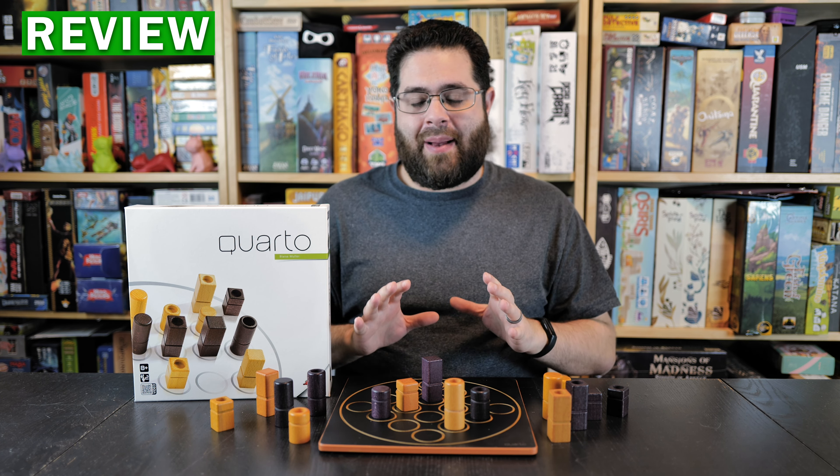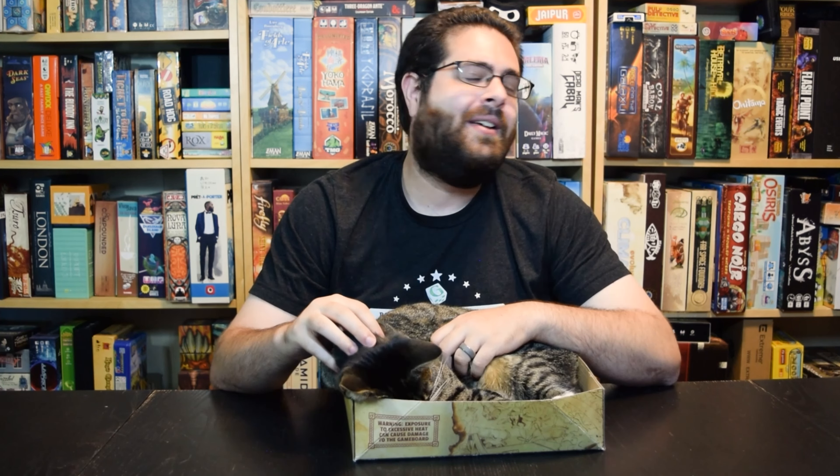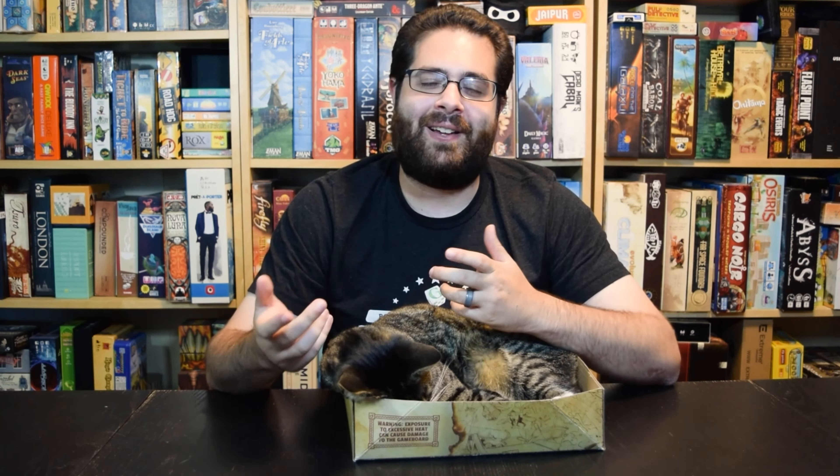As I said, Quarto is fairly simple, but a single rule makes it one of my favorite new abstract games, and that is: we do not pick the piece that we are placing on our turn. Our opponent does. At the beginning of every turn, your opponent will hand you a piece to place on the board.